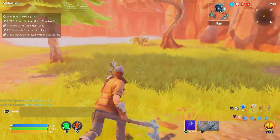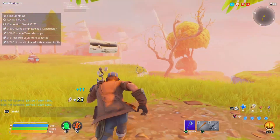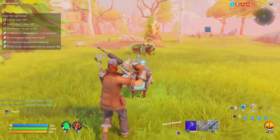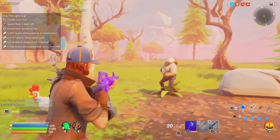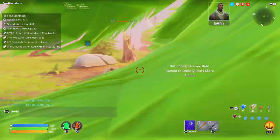Now what you want to go ahead and do is obviously do your quest — whatever they want you to do. It does work. We're in the brand new Save the World Starter Pack that we purchased from the item shop — only purchase it if you don't have access to Save the World. And it shall work. Save the World does officially work, as you guys can see.